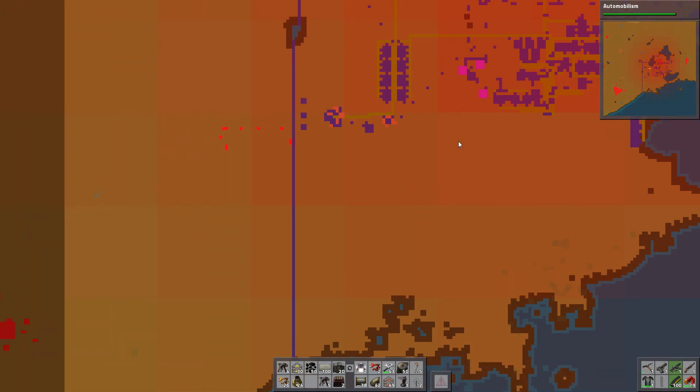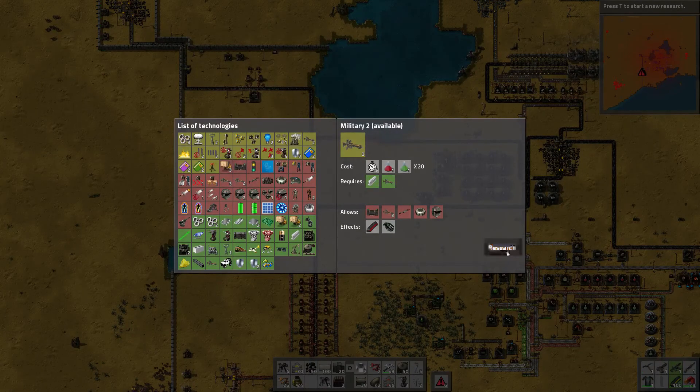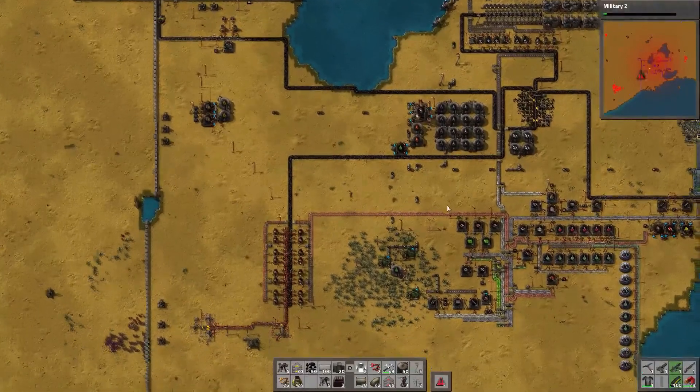We've got ourselves a car. We need military research too to make gates, so we'll get that — because we do need gates. That is important to us.